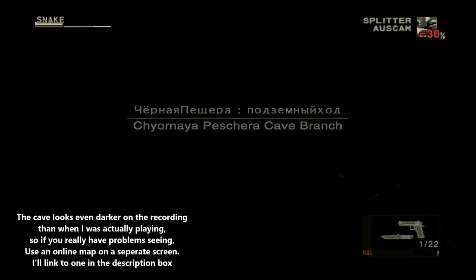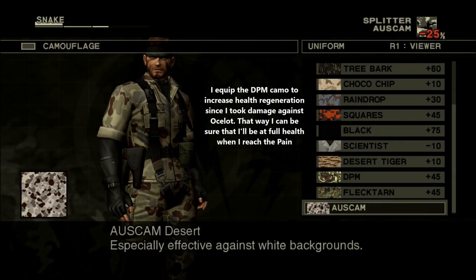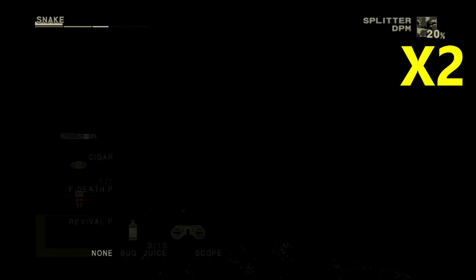The cave you find yourself in after the fight is even darker than my soul, so my advice is to turn the screen brightness up as far as possible. Depending on your screen you will either see just fine or just enough to not be staring at a complete void. There is actually a torch hidden somewhere in this cave, but I didn't bother with it, because the cigar can give you a tiny bit of light if you need it, and Snake's eyes slowly adapt to the darkness, so over time the cave is going to appear way less dark.